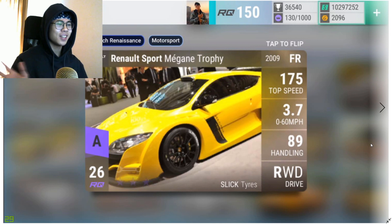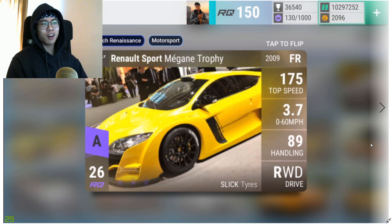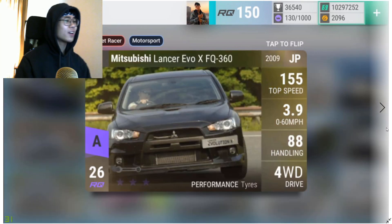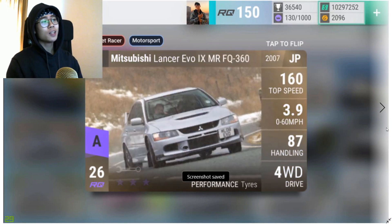Moving on to the banana — yes, the banana — you can tell it's a great pack when you have the RSR, the TVR, and the banana in the same pack. 3.7 0-60, 89 handling, MRA of like 100 — this thing is amazing. It's a French car but very very impressive. There are like 15 people in that picture by the way. Moving on to Mitsubishi Lancer Evo X — another one on my wish list — and the Mitsubishi Lancer Evo IX MR FQ360. I have two of them: one maxed out and one with max handling — an amazing car.